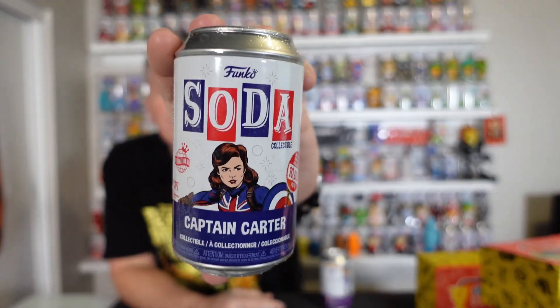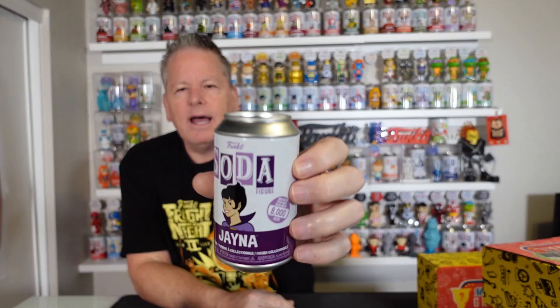We got a Jaina and a Captain Carter International. The international one is a 10,000-piece international. We're looking for that white pog for the chase — and it is just the common. I'm not even going to open her up. Let's see Jaina — I got a Jaina last time too. This soda did not go very well, 8,000 piece, still on every shelf in Funkoville. Common.